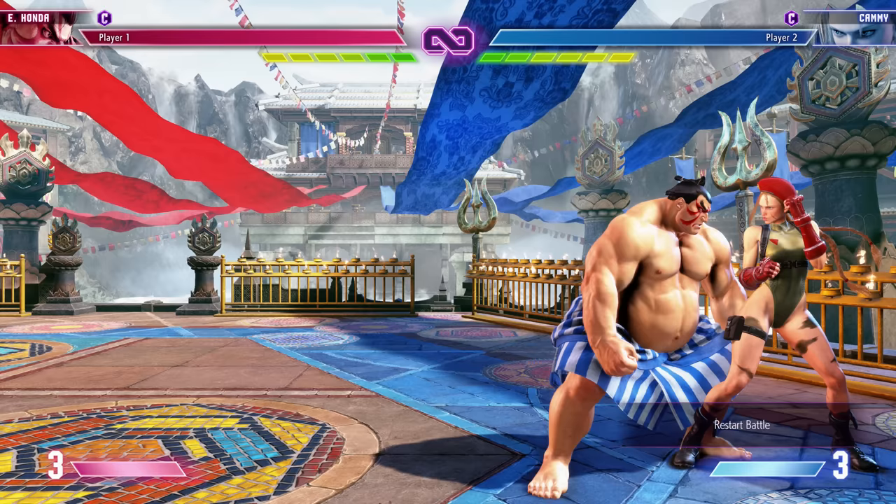With the Critical Art it does 4,500 damage — not tons more than 4,000, but that could be exactly what you need to close out a round. This is the closest thing Street Fighter 6 has to a comeback mechanic. Street Fighter 6 is quite unforgiving compared to many modern fighting games, but if you're low on health your level three will do more damage than it normally would.